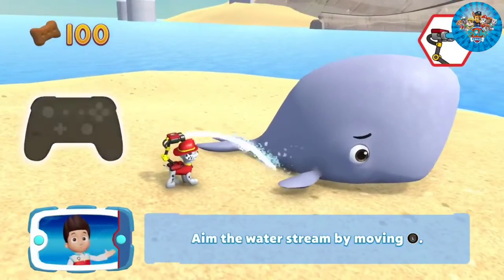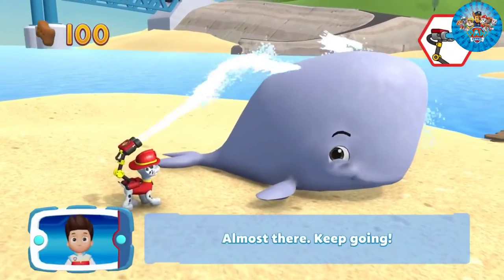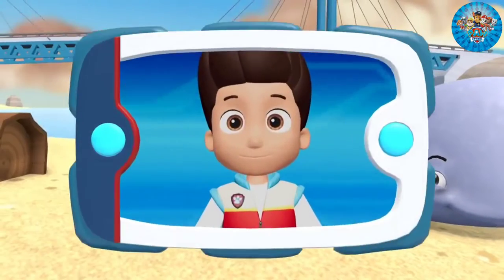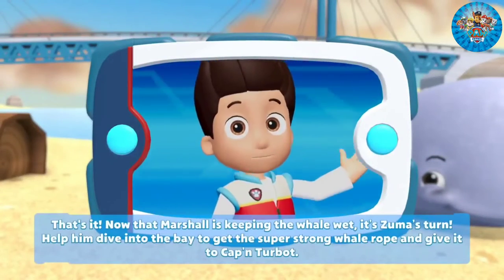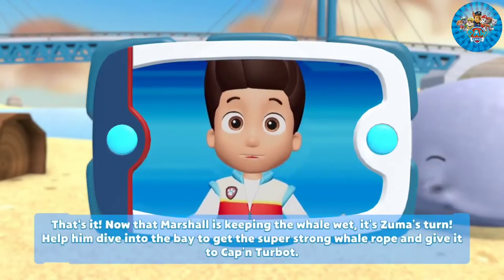Aim the water cannon by moving the left stick! You did it! Almost there! Keep going! That's it! Now that Marshall is keeping the whale wet, it's Zuma's turn! Help him dive into the bay to get the super strong whale rope and give it to Captain Turbot!